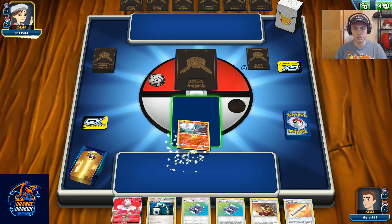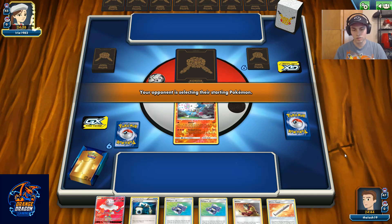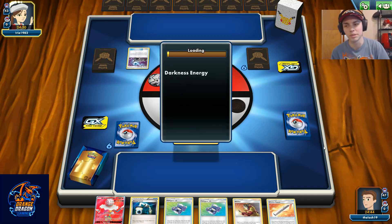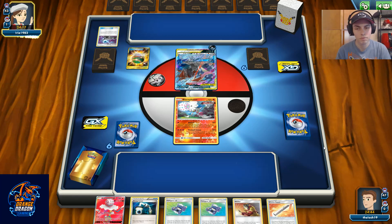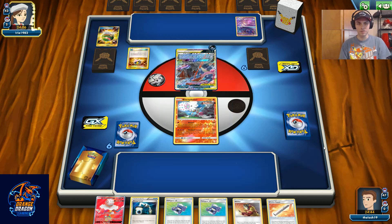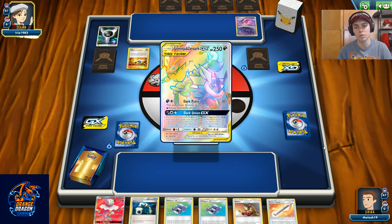Hand's a little on the dead side — if there was a Fiery Flint in there, that'd be a stupid good hand. Top deck of Energy Spinner? Now we're done. This matchup is in my favor because their HP is 250, which is a completely doable number for me. They can hit me hard enough, but what's the point? I kill them and take my prizes faster than they take theirs, assuming I get any kind of setup — which with this hand could be a struggle. I might have to Pokégear for the Fiery Flint and Ultra Space just to keep my board state decent.